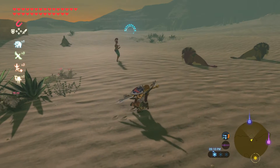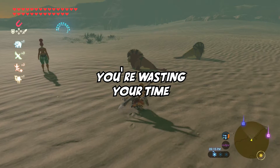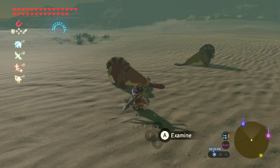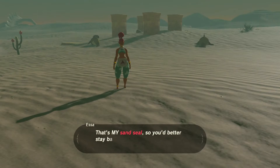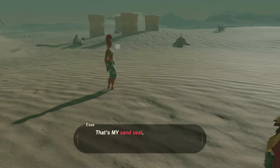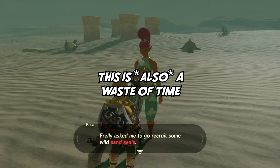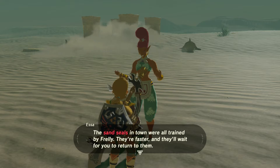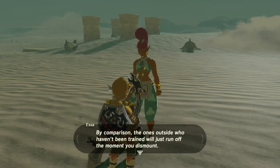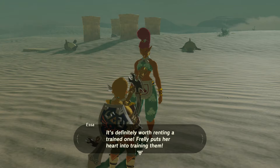Alright, so let's silently sneak up on one of these guys, preferably behind them. Probably supposed to talk to her — I could probably buy one. I'm gonna have to go buy one. Frehly asked me to go recruit some wild sand seals. The sand seals in town are all trained by Frehly. They're faster and they'll wait for you to return to them. By comparison, the ones outside who haven't been trained will just run off the moment you dismount. It's definitely worth renting a trained one.